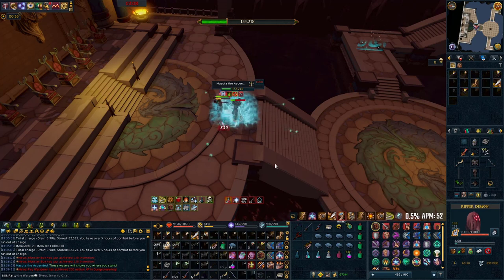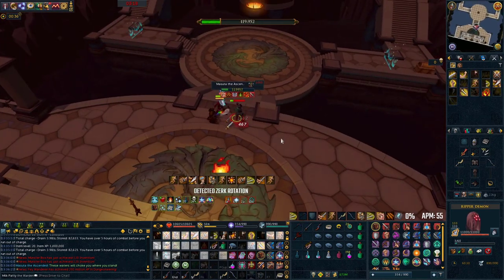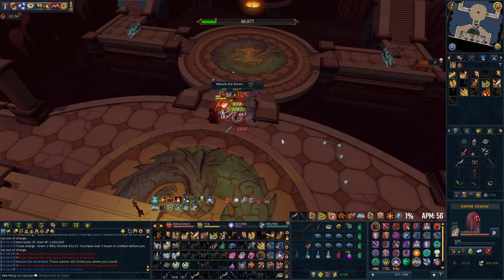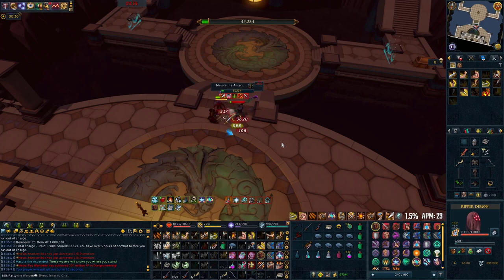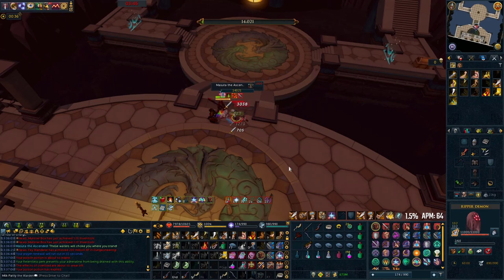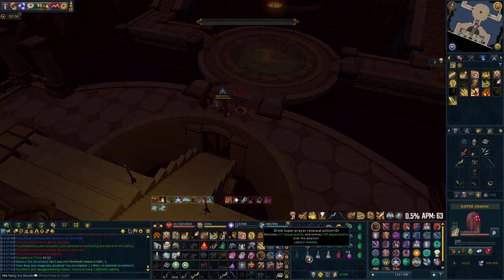Do a full Zerk rotation. Once your Zerk is over, apply a Slaughter and walk under him so he moves — that way you get triple damage — then continue using your Thresholds and Basics. If Masuta is above 50k HP when Zerk comes off cooldown, just Zerk again. I won't be Zerking again in this fight because he is dead by the time my Zerk comes off cooldown, but if you feel you need the extra damage then Zerk again when it's ready. As long as you have damage reduction from the Thrashing Waters, this phase will not be that difficult as you can Soul Split most of the damage.